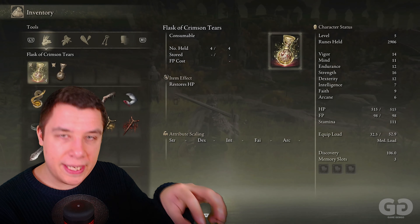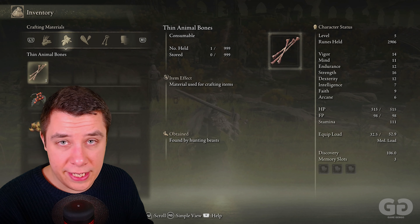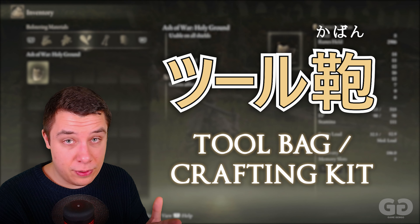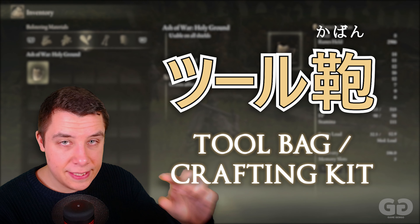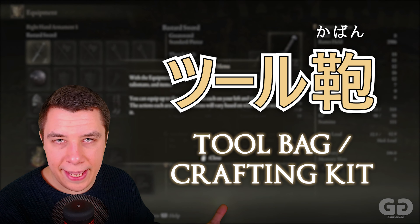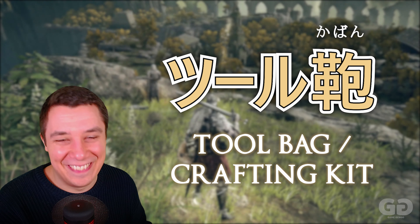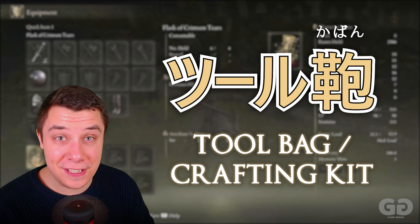There's also a crafting system in Elden Ring — as you traverse the lands you pick up different items and can actually craft weapons and other things. The word for your crafting kit is Tsurukaban: Tsuru is a tool and Kaban is the bag — so it's kind of like your tool bag, or in English your crafting kit. Make sure you learn this — it is written in kanji.